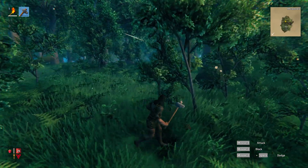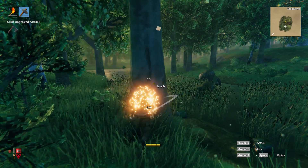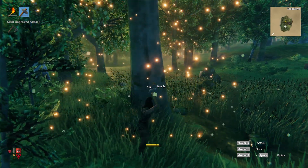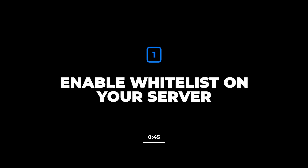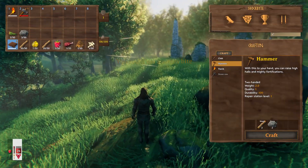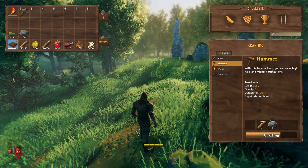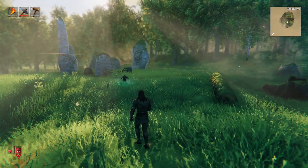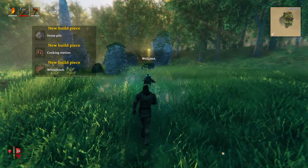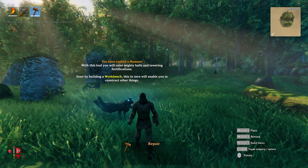Whitelisting allows you to select which players can only access your server, preventing everyone else from joining even if they have your server IP and password. By default, the whitelist file for your Valheim server is blank, which means the whitelist is disabled. If you add anything to the whitelist — even if it's not a player ID or name — it will enable the whitelist. When the whitelist is active, only players that are listed will be able to access the server.